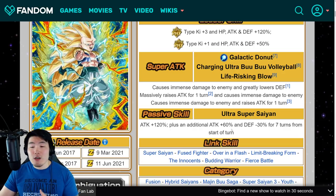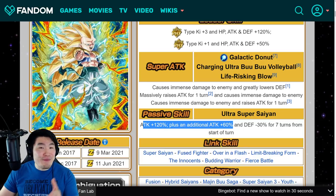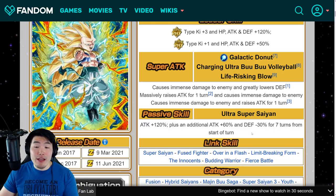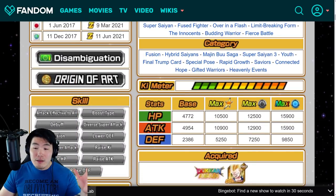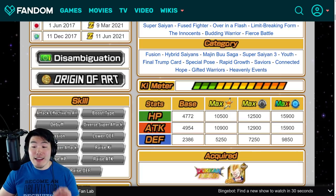The passive is attack plus 120%, plus an additional attack plus 60%, and defense minus 30% for 7 turns from start of battle — this is before the EZ8. So Gotenks had a fair bit of attack on his passive, but he did debuff defense, so he was a glass cannon — kind of the definition of a glass cannon. Before the EZ8, when rainbowed, he had 15,900 HP, 15,900 ATK, and 9,850 defense.